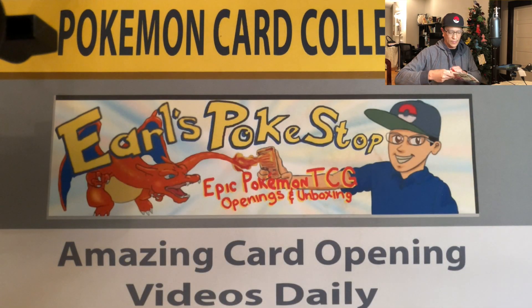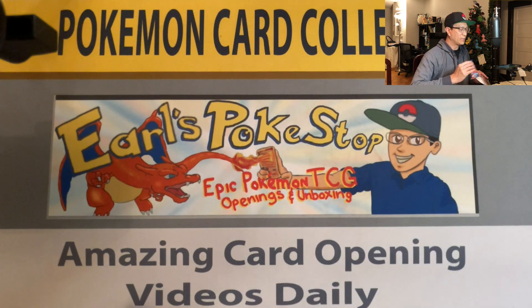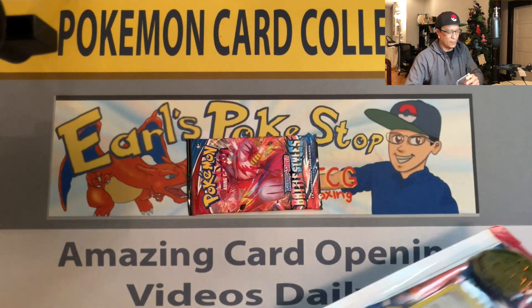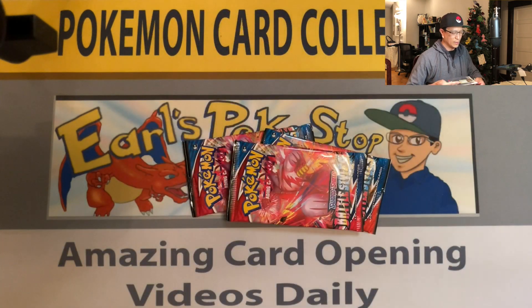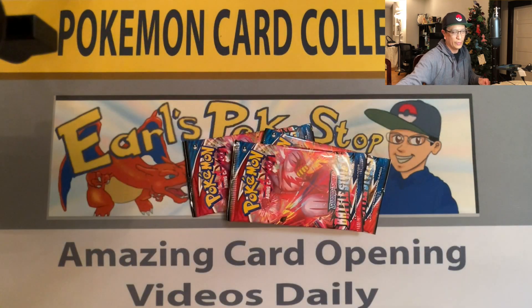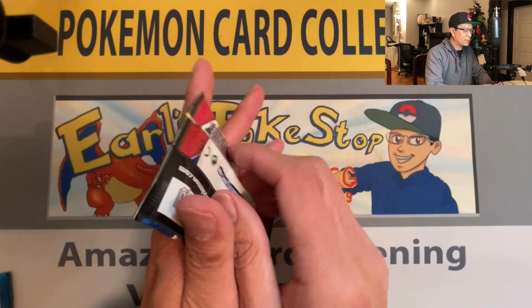Hopefully none of these are duds — at least we could hopefully get some kind of ultra rare card from these packs. There's your code card, the EV promo, and the coin. Let's move on to the first pack of the second blister.